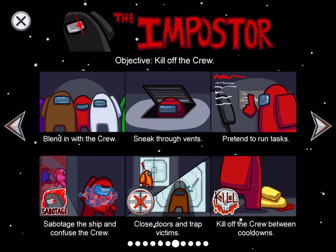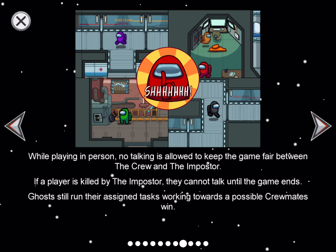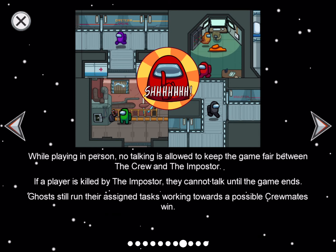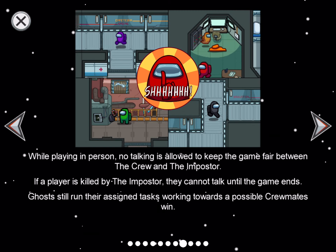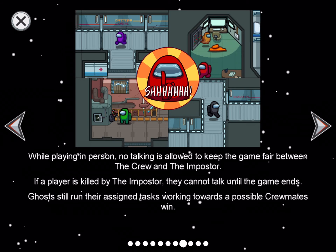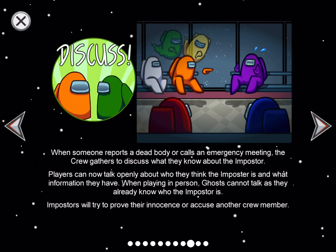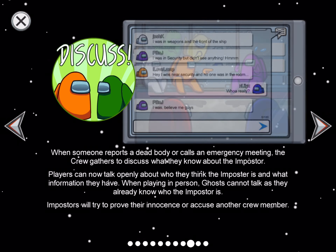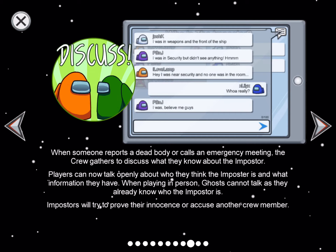My strategy when playing imposter: only kill if there's one person in the room and nobody else, then hop in a nearby vent and go somewhere else. Or if there are like 15 people all in one section, kill there because it could be anyone. Dead players cannot talk during the game — otherwise they'd give away who the imposter is.